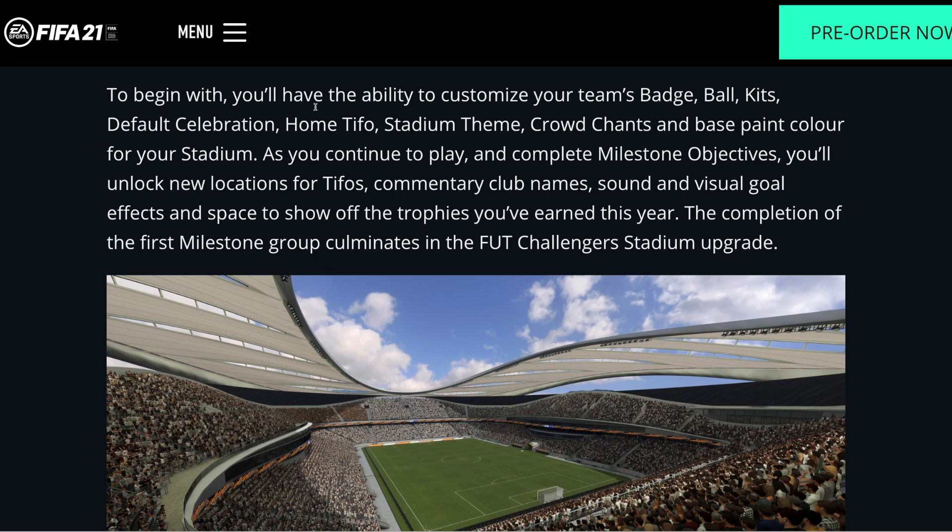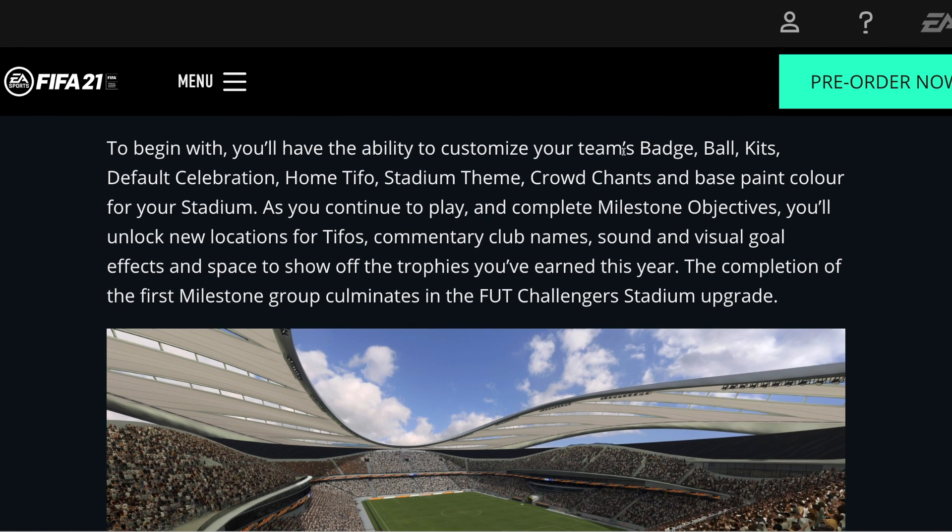You'll start Ultimate Team by unlocking the FUT Stadium — a modern design inspired by many of the world's greatest grounds. FUT Stadium will be the first home for your newly created football club. To begin with, you'll have the ability to customize your team's badge, ball kits, default celebration, TIFO, stadium theme, crowd chants and base paint color for your stadium. As you continue to play and complete milestone objectives, you'll unlock new locations for TIFOs, commentary club names, sound and visual goal effects and space to show off the trophies you've earned.